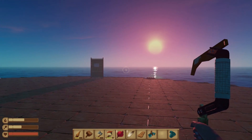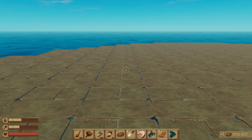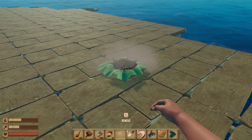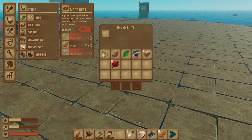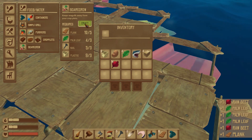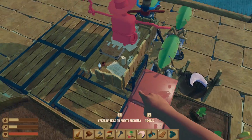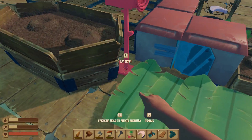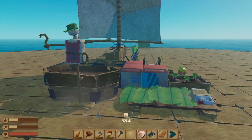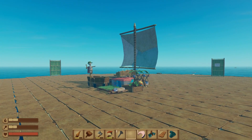The next island we stop at, we're going to be harvesting as much as we can. Bird's nest - let's give that a go. I think it'll make it easier to get birds, maybe eggs. The description says: 'A place for seagulls to rest and lay eggs - be sure to keep your distance as birds are easily scared.' Okay cool. Scarecrow - yes sirree, let's pop that down. I don't know why I'm trying to condense everything into such a small space. We can just plop it down literally anywhere. I think I just worked on such a small raft that it feels goofy now.